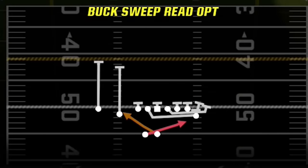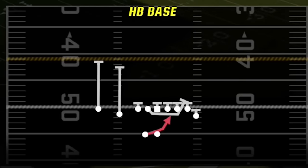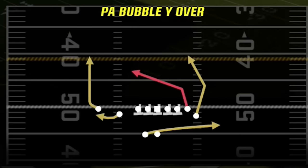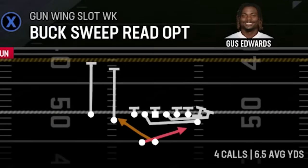I'm going to start off with the run plays because this is a really run-heavy formation. My four-play audibles: my main outside run is the Buck Sweep Breed Option, and my best inside run is the Halfback Base. My two most-used pass plays are the Ravens Double Post — which is a one-play touchdown — and the PA Bubble Y Over as my dink-and-dunk play.